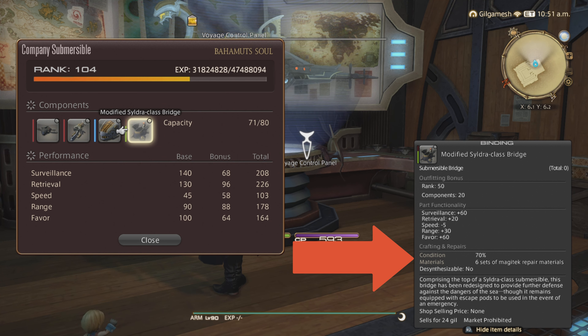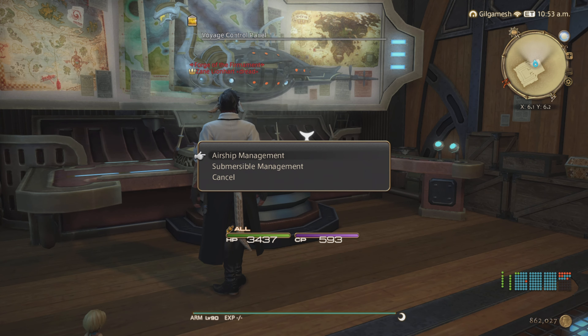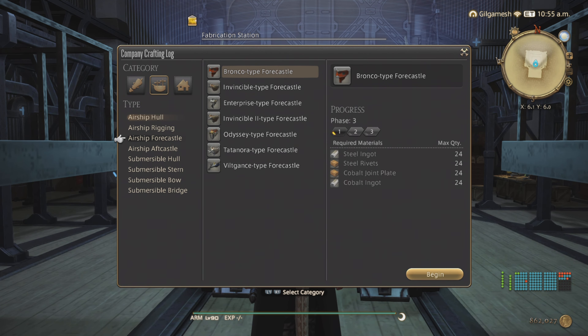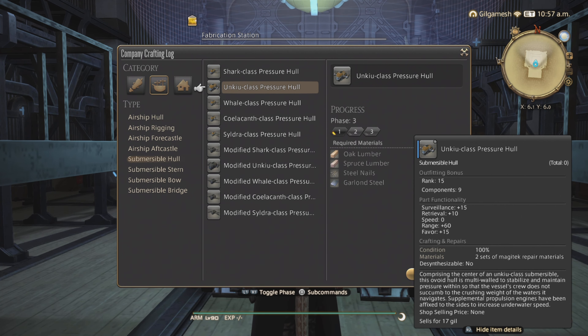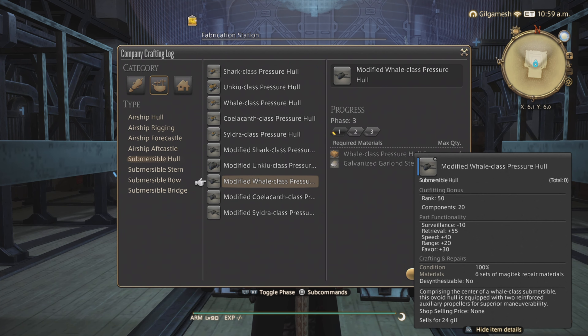You'll notice they require a certain amount of repair materials to get them to 100. If you want to know exactly which ones you need, go to the fabrication station, look at the parts, and they'll tell you exactly how many you need. Sharks require one, Q requires two, whale three, coelacanth four, soldier five, and modified six.